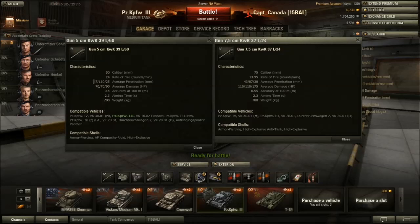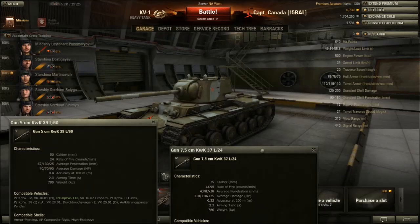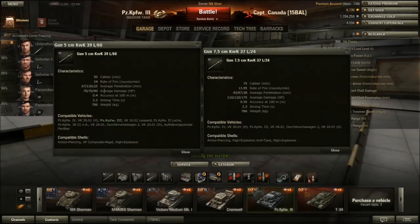The penetration of 67 mm is kind of crappy, especially when you have to engage a KV-1, which has 75 mm frontal and side armor. Things don't really go too well trying to penetrate a KV-1. What ends up happening is I load premium rounds, because that's the only way I seem to be able to damage one. You can sit there and shoot the side of a KV-1 and odds are nothing will happen. If you're shooting at the front of a KV-1 with this, you're probably not going to be living too long.